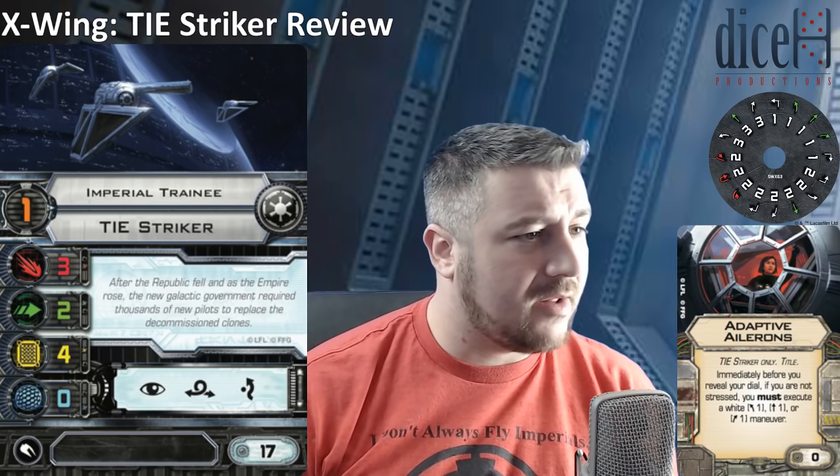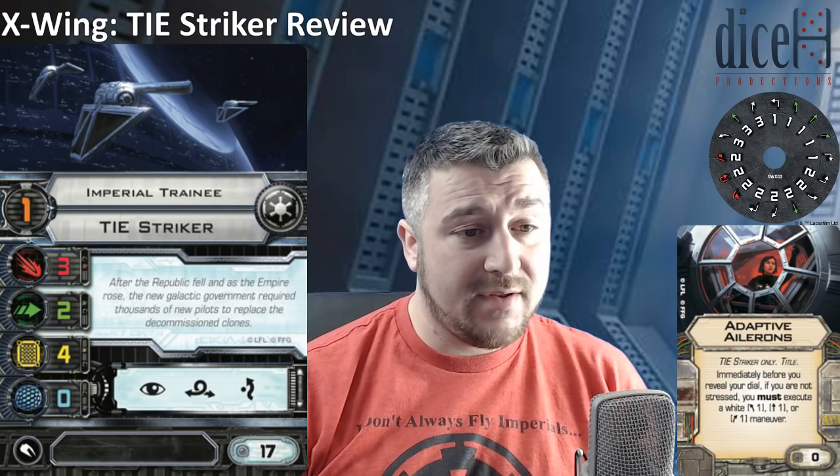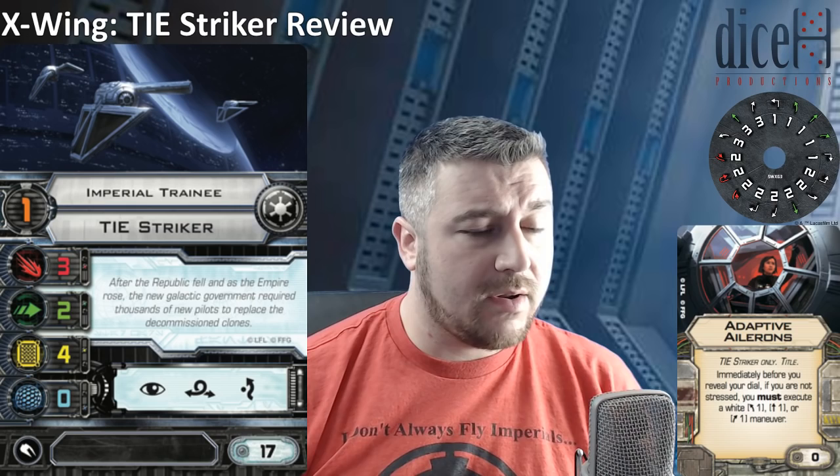Let's get straight into it. The pilot skill 1 TIE Striker is the Imperial Trainee. It has three attacks, two agility, four hull, zero shields, and no options on the upgrade bar. It has a focus action, a barrel roll action, and an evade action, coming in at 17 points. That's really nice and cheap — roughly interceptor level when you consider three attack dice. It's got one better hull but one less agility. It's a good pilot skill 1 ship, nice for blocking.